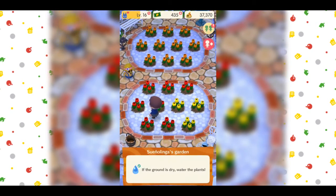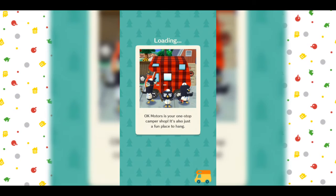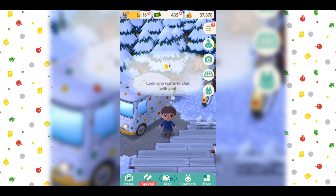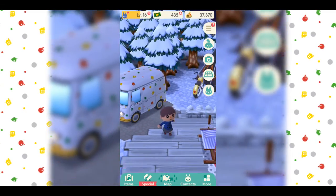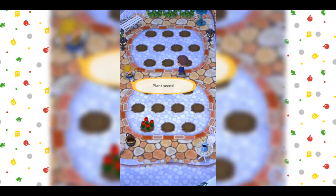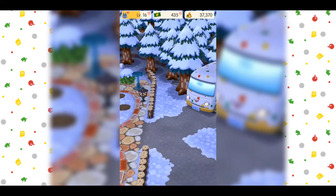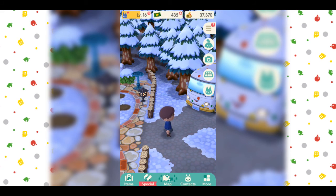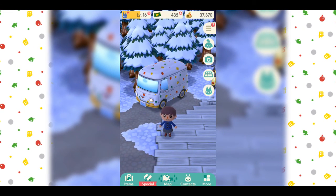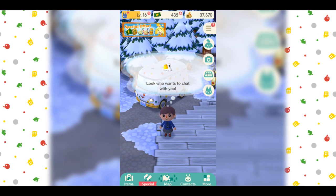Well, we'll go then. Camp site. Look who wants to chat with you. So that was a look at gardening. Hopefully we'll see a lot more features come to this game. Like clothes crafting! But I'll see you guys in the next episode of Animal Crossing Pocket Camp. Till then. Bye!